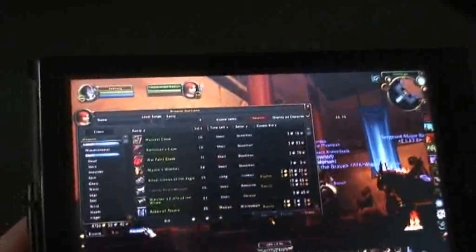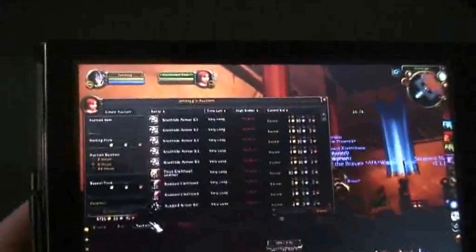I could browse through the auction and manage my own auctions. I've got a whole heap of stuff up for auction at the moment — saving for my epic mount, so I'm not too far off now. I can manage all that and do all that type of stuff from my OQO. I don't need to be on my PC. I'm sitting here in my lounge room on my OQO playing World of Warcraft. It's totally cool.